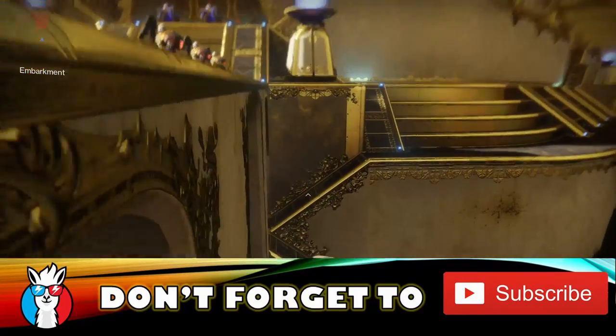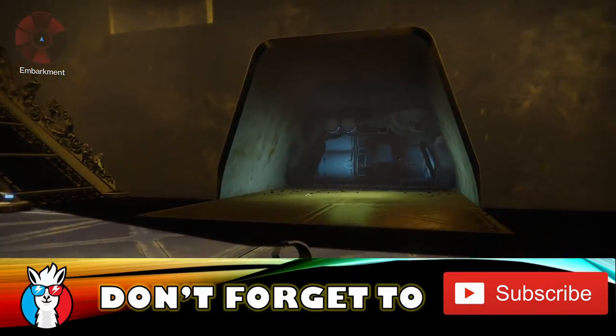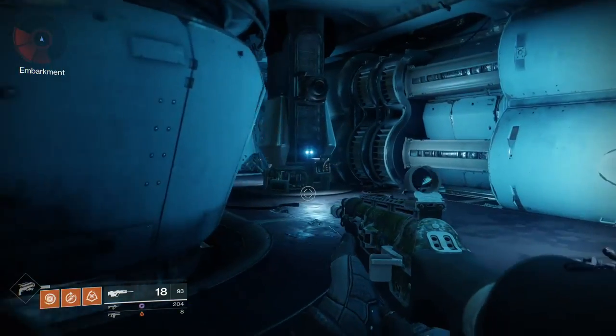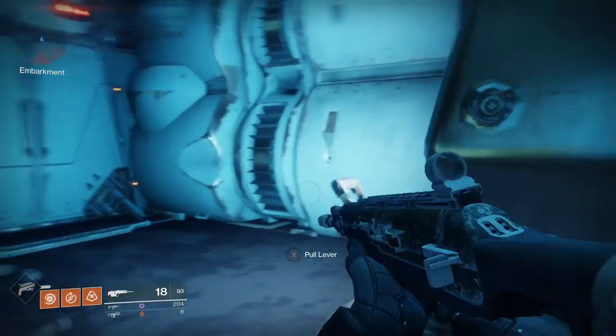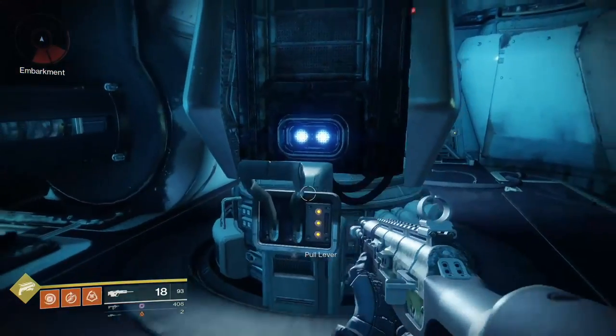First things first, you need to be able to get inside of the raid. The way we're going to be doing that is if you go underneath the platform where you start out, where all the enemies are, you'll see these six switches. Line up all six switches from left to right and you get 1, 2, 3, 4, 5, 6.